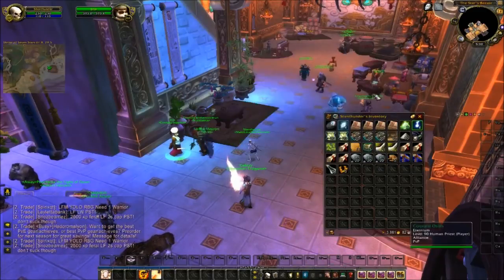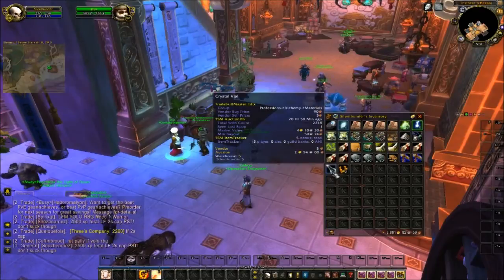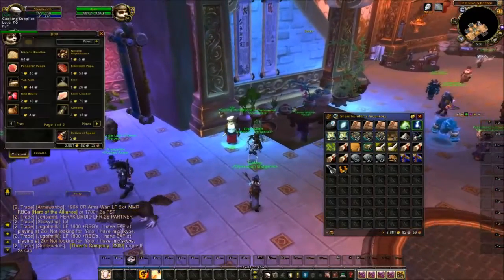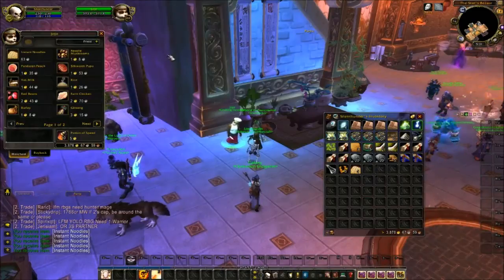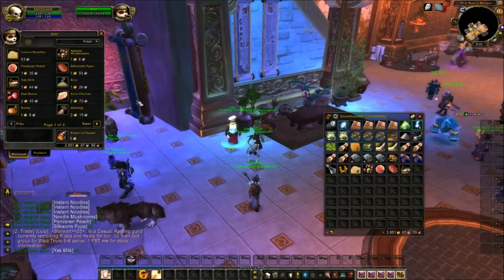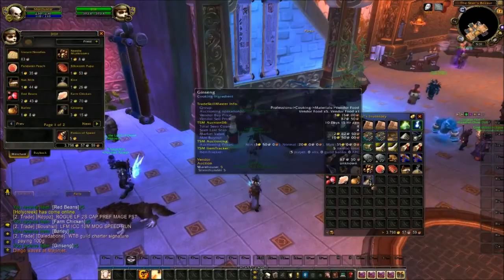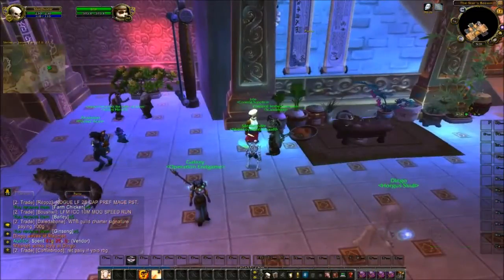I bought three stacks of Coal because coal has been selling very well, five Simple Wood, two more Plain Wooden Staff since I sold the last one, five Crystal Vials, and some Jeweler Settings. Now here at the cooking ingredients vendor at the shrine, I'm going to pick up five of each of these food items and sell them on the auction house. More stock, more things to sell. I picked up five of each and now I'm making my way to Stormwind to do some training.